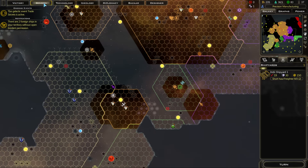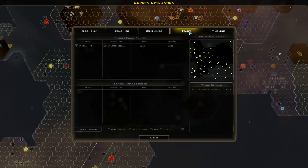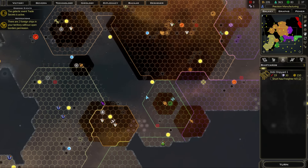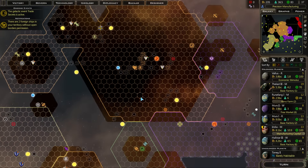We are colonizing all over the place. Tourist income - 11 ducats per turn. Is there a way to see who's getting the majority of tourist income? It's based on your overall influence on the universe.